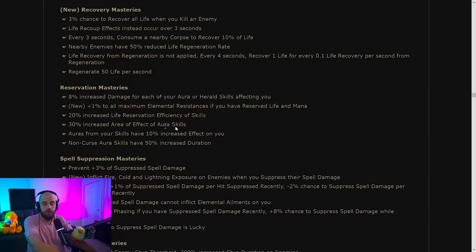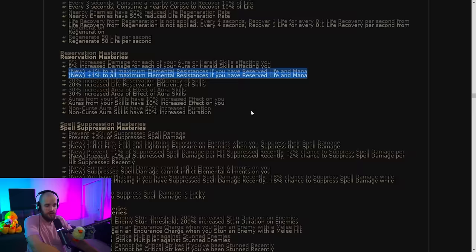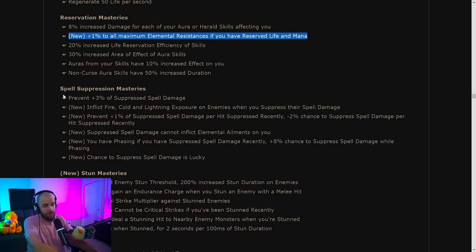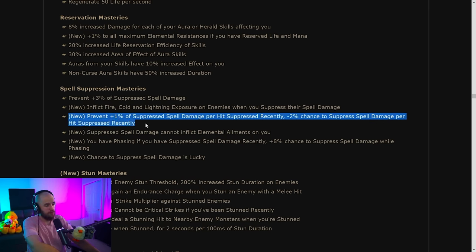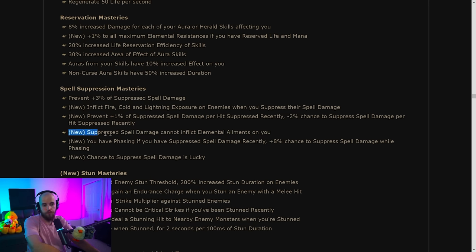Under reservation masteries: plus one to all maximum elemental resistances if you have reserved both life and mana — pretty cool. Spell suppression masteries have changed a lot — basically all removed with new ones. Now you inflict fire, cold, and lightning exposure on enemies when you suppress their spell damage. There's a way to stack more spell suppression than 100 for extra effects, although getting above 100 is tough. Suppressed spell damage cannot inflict elemental ailments on you — but this is only from spells, not attacks or ground effects.